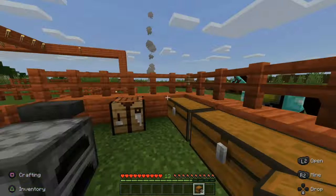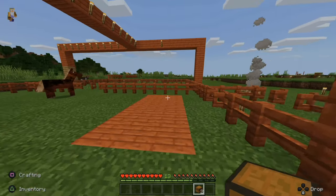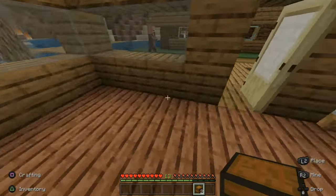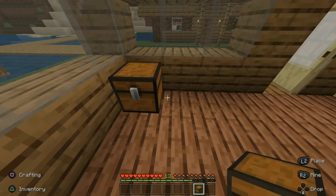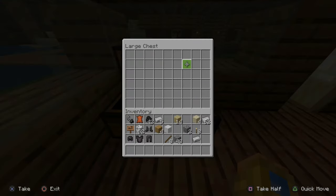Let's go ahead and put down these chests. I need some chests back up at my house, so I'm going to run back up there. Here's one of the houses I made — I'm going to put down a chest in here. You can put down one chest and it will look like this. If you want to make a double chest, put the next chest right next to it and it will instantly make it a double chest.